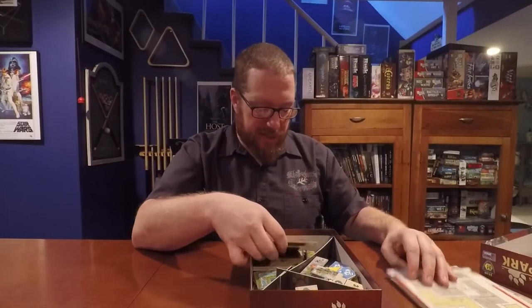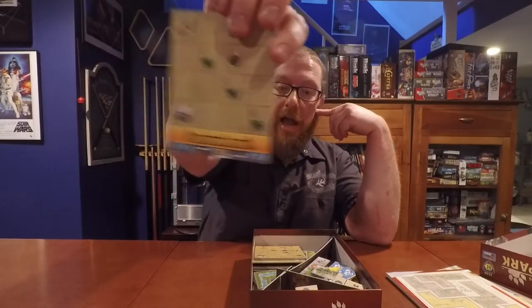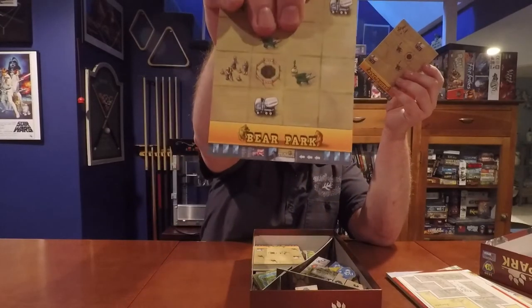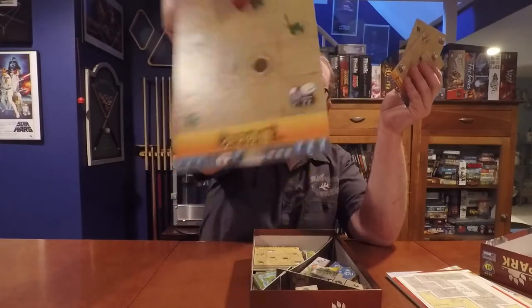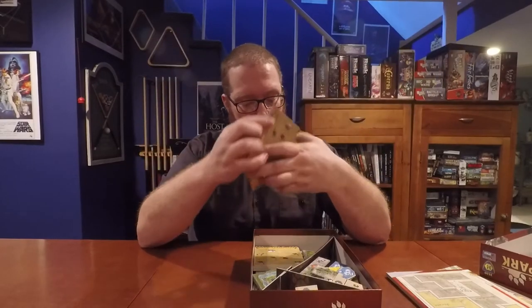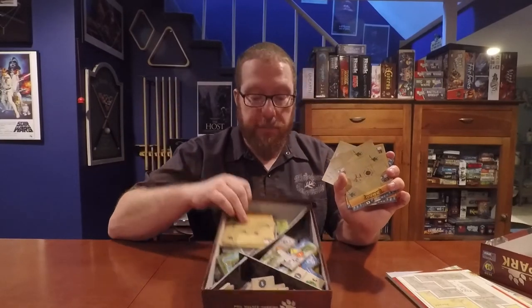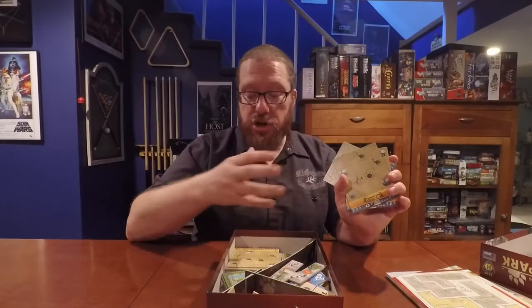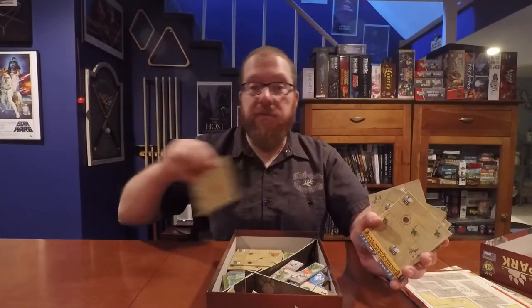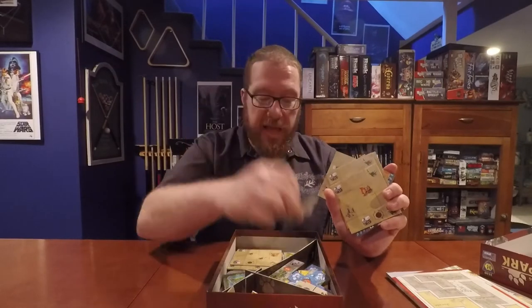Now let's move on to the pieces. You've got your base area, which has the name Bear Park in a couple of different languages depending on which side you want to put it on — lots of different countries to choose from. For instance, here is Japanese. You start with one of these and you slowly build the Bear Park by placing the Tetris-like pieces, expanding, and eventually getting even more tiles, to eventually have four full-size tiles covered completely in these Tetris-like tiles.